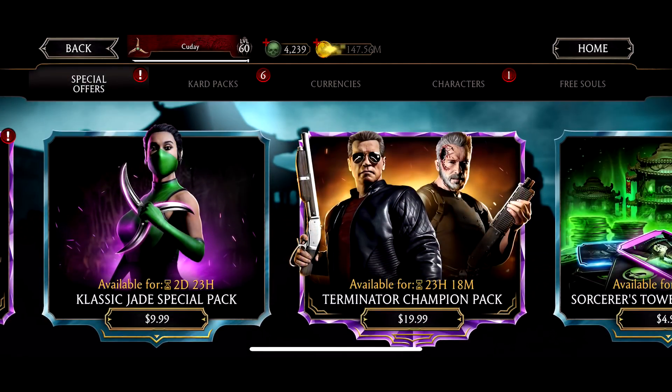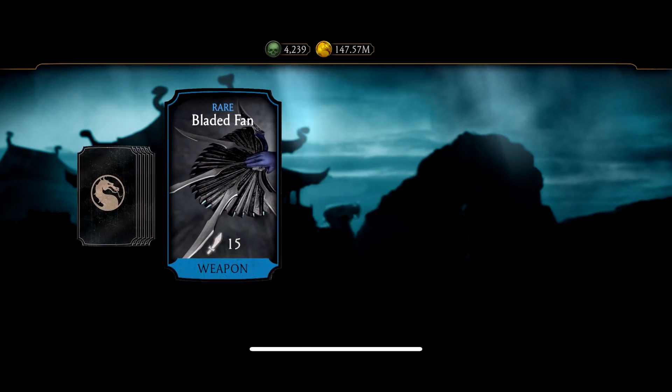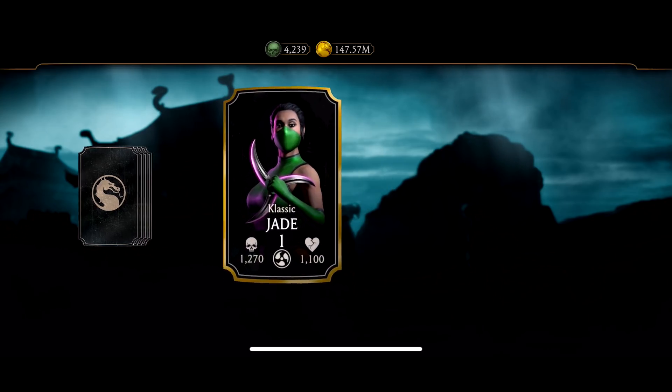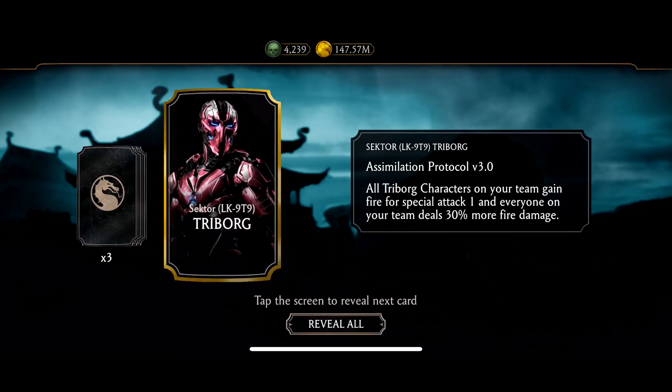Two packs down so far, no Jade. All right, here we go — Bladed Fan, Classic Jade! Here we go on our third pack. Classic Jade has an 80% chance to blind the opponent on any special attack every time an opponent misses an attack. Awesome, let's see if we can get her again.